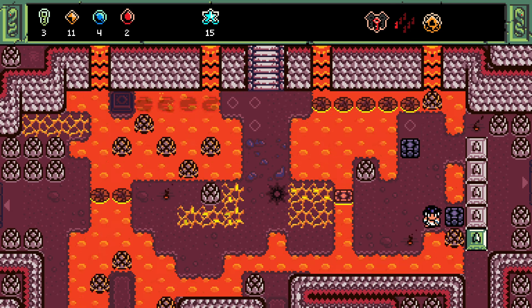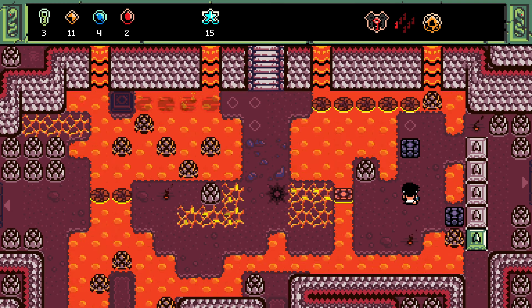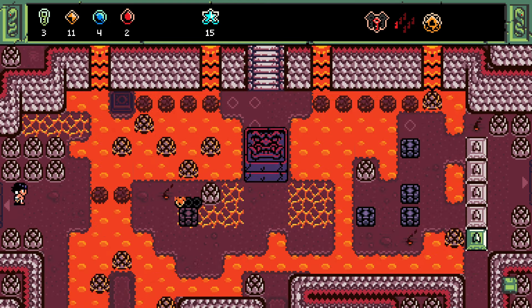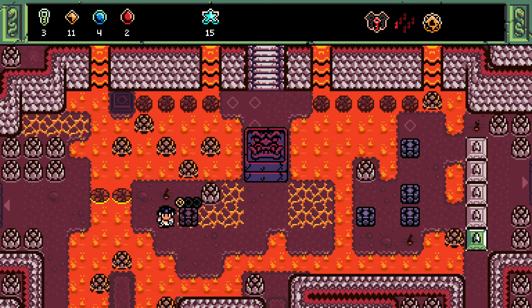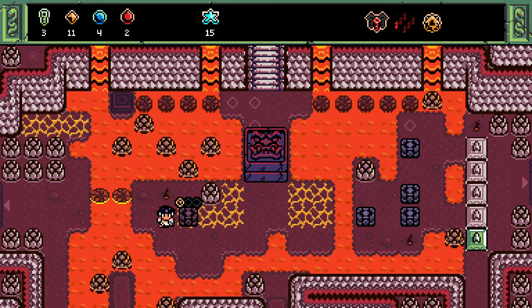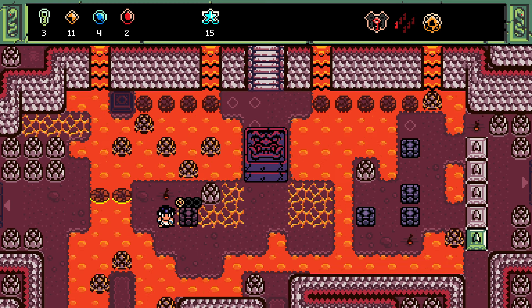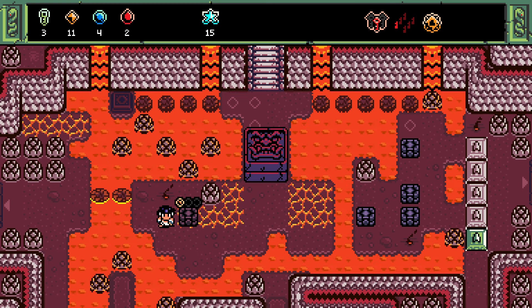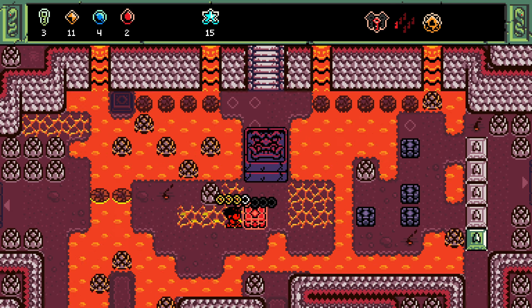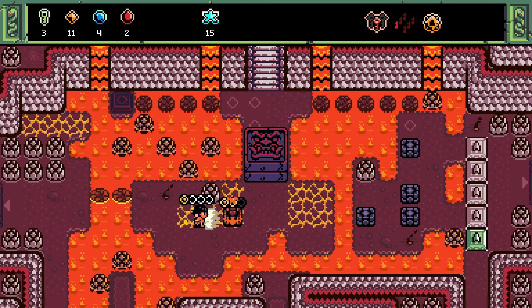I'm feeling pretty okay about that. Do I think we can make it around to that green stuff? Yeah, probably. I think we're going to have to reset the room — I need my blocks back. So if we make largely the same moves we made last time, the idea is we want to put four blocks down in the lava down there to create a functional bridge. I have to push this off of the lava cracks in order to maintain its integrity.